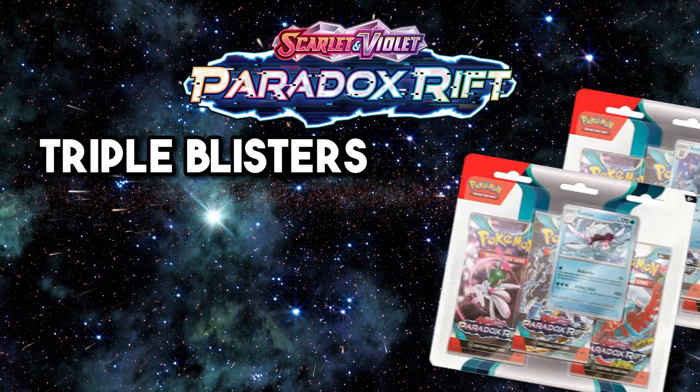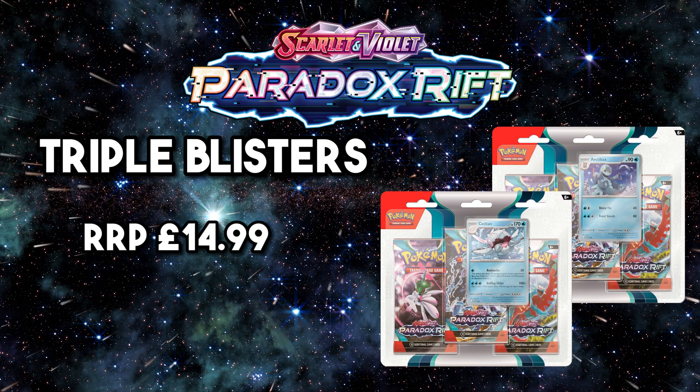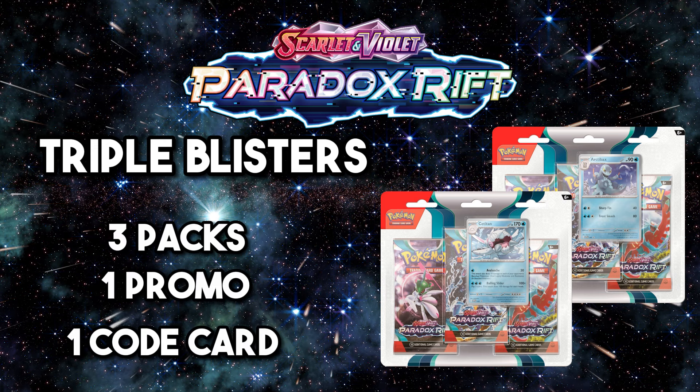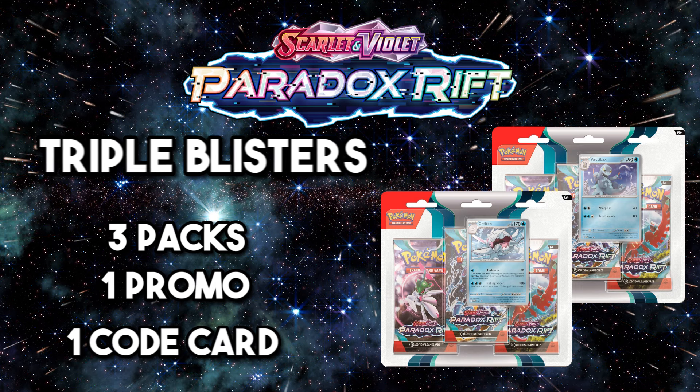Moving on to triple blisters — my favourite product to open when a new set comes out. The recommended retail price is £14.99, which means the price per pack is £4.99. You get three booster packs, one promo which will be either a Titar or an Octobax, and a code card for Pokemon Trading Card Game Live.